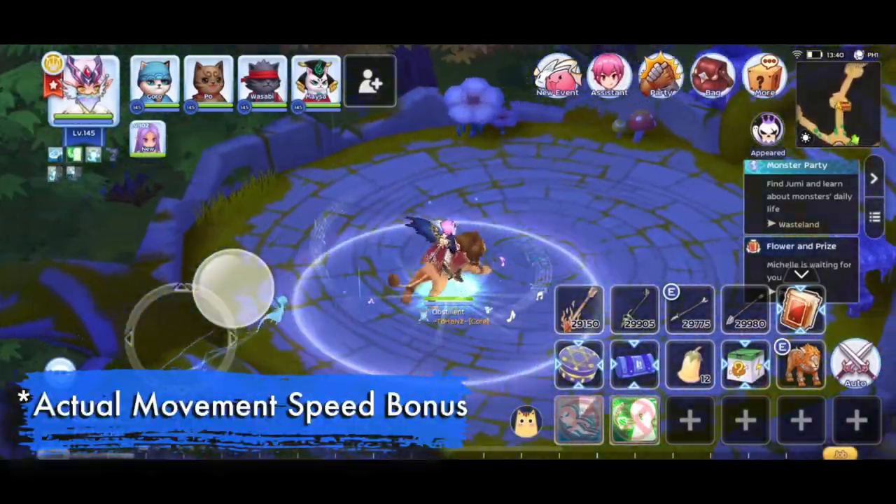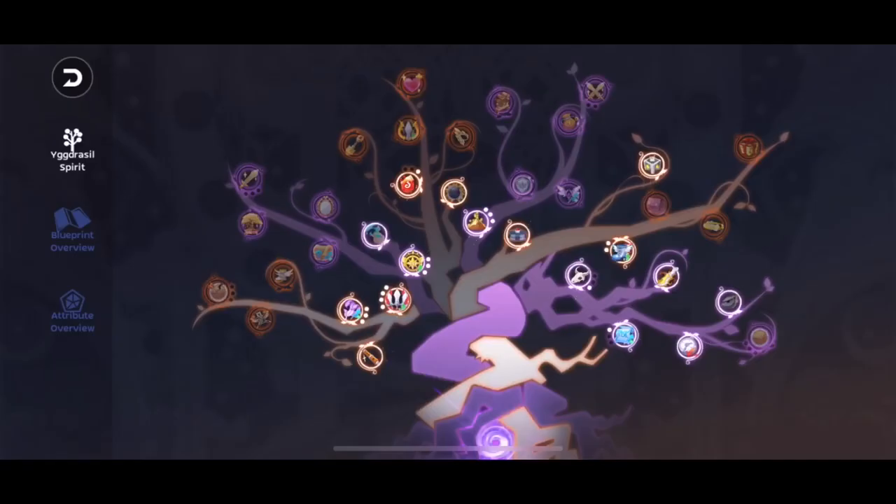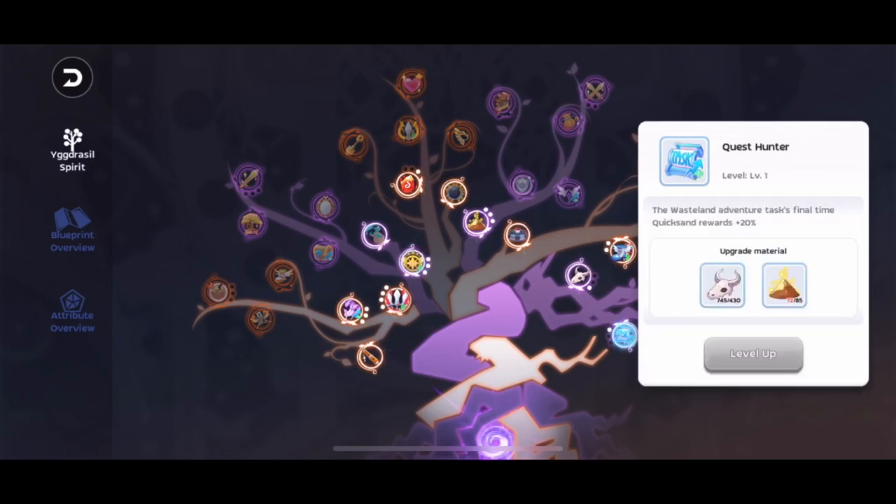The last benefit of farming in wasteland is that you could upgrade the Yggdrasil 3. You can upgrade whichever you think is suitable for your needs using all the materials that you've gathered. In my case, I prioritize XP increase. You don't have to worry, because as per the community discussion I've read, you can complete this within 3 to 4 weeks.